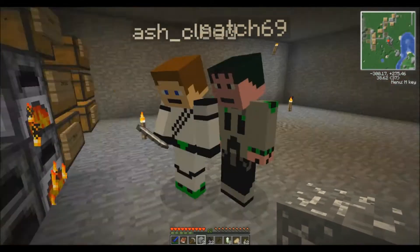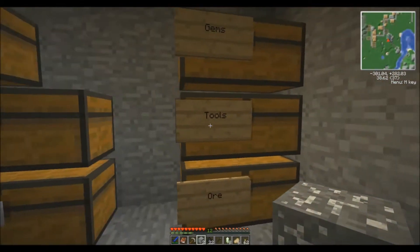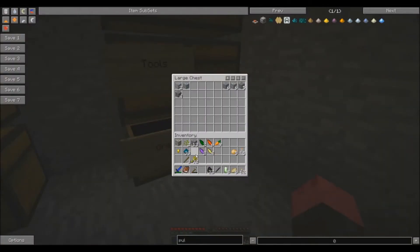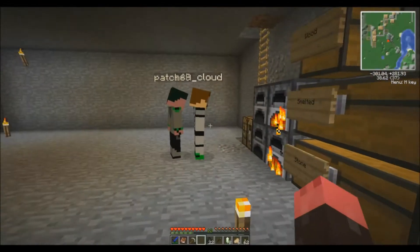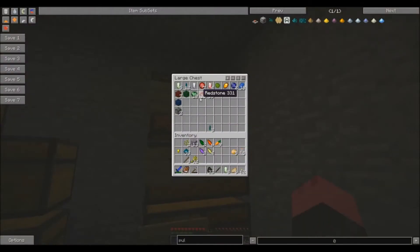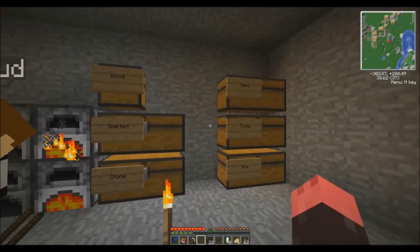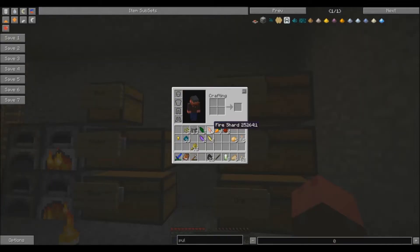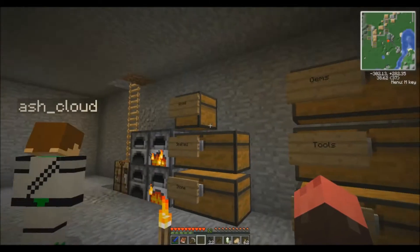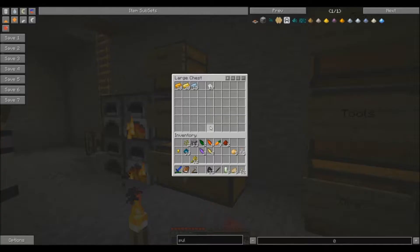We've got most things we need. The way they run is quite easy. Let me just put my stuff away. I'm gonna go get some glass and start making the other bits and bobs. Can I have some sticks? Three enough? Yeah, there you go.